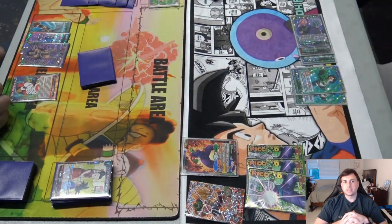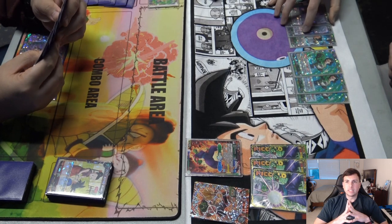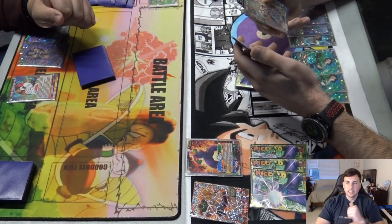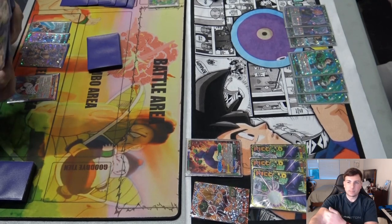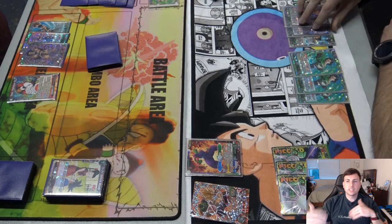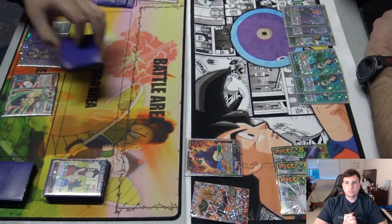I have two Cell Kamehamehas and a Vegeta the Cruel in hand. He blew up two of my Gohans so I probably don't have one right now. I'm always going to charge green energy because Cell Kamehameha requires all your energy to be green — not mono green, just green period. I constantly charge those green mono colors. I have three Android 17s in energy so I can tap those or do a D-Magic play. I just had a lot of defense in hand and that was my plan.